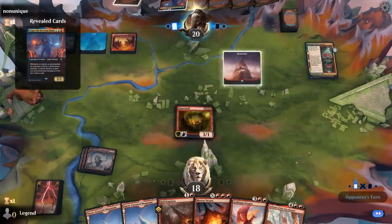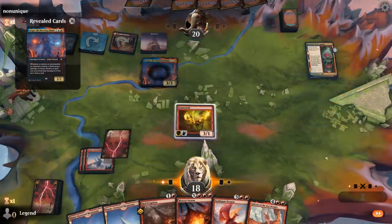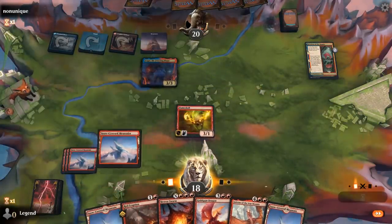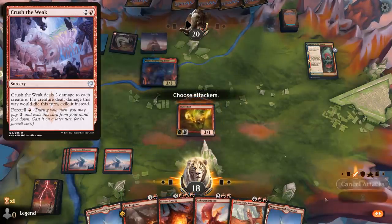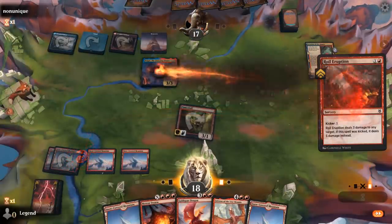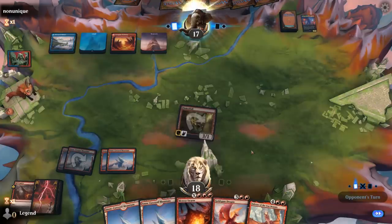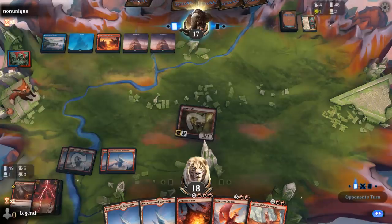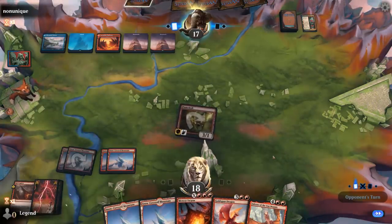Although Agar can potentially get value by killing Flameskull. They might have a Crush the Weak, which deals two damage and exiles — although probably not in every Giants deck. So we'll just kill Agar. There's something to be said for Meteor Swarm, because then next turn we could attack with Goldspan and still cast a Royal Eruption with our treasure. But if this is a Quakebringer I want to have Meteor Swarm to answer it, since it has four toughness, so Eruption would not be enough.